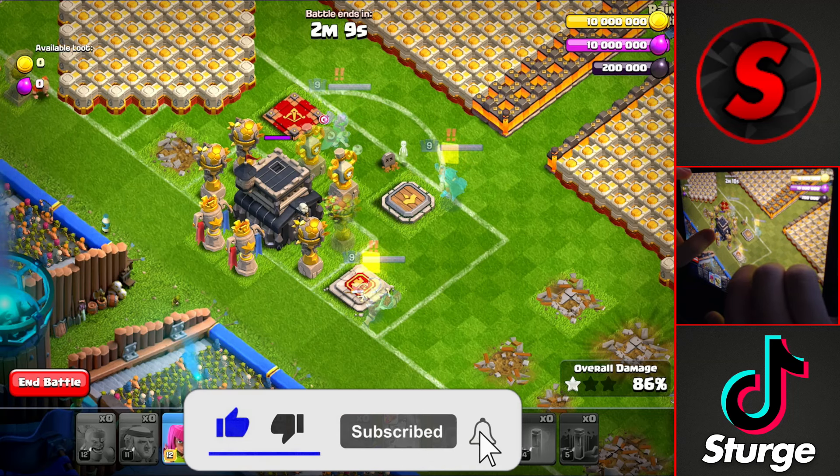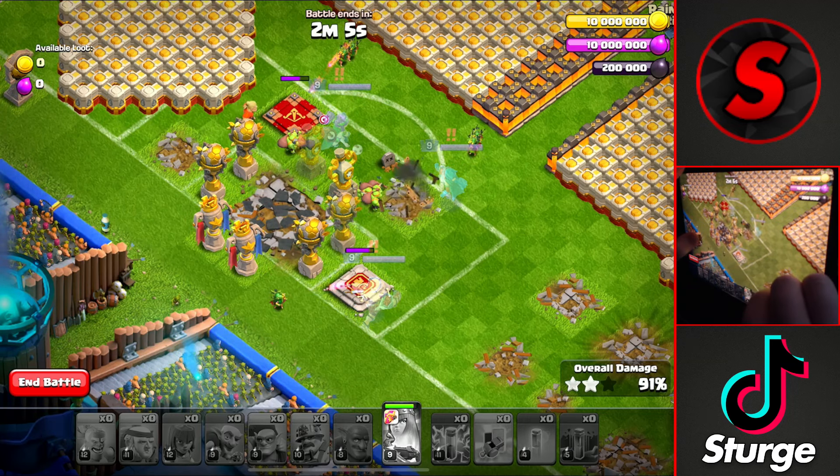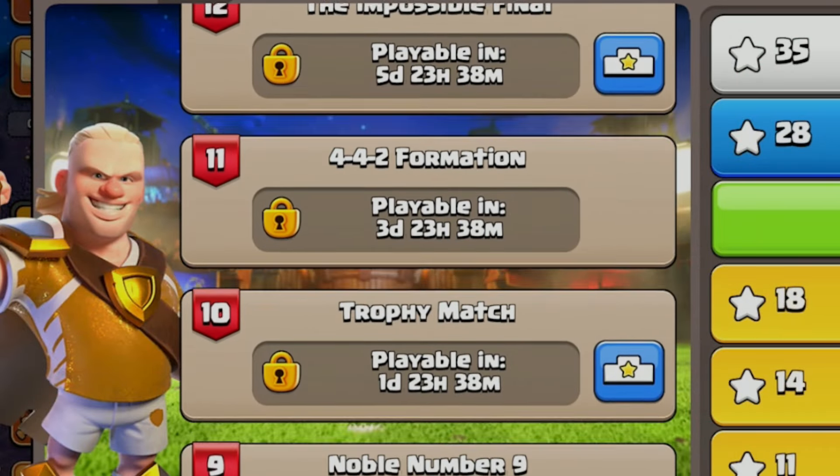We'll then drop 1 yellow card on each of the heroes, the last goblin onto the town hall, and drop the archers onto the hero altars to take down the rest of the base to get the 3 star on the Noble Number 9 challenge. Make sure to subscribe to see the next 3 challenges.